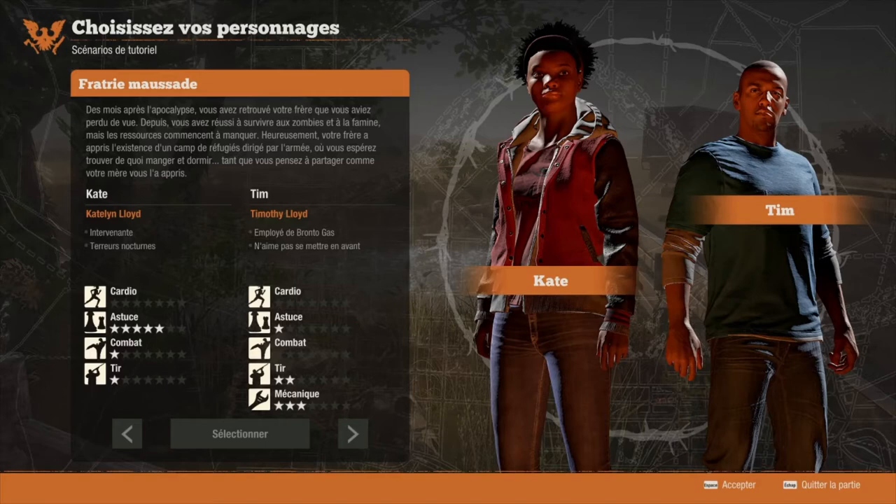Des mois après l'apocalypse, vous avez retrouvé votre frère que vous aviez perdu de vue. Depuis, vous avez réussi à survivre aux zombies et à la famine, mais les ressources commencent à manquer. Heureusement, votre frère a appris l'existence d'un camp de réfugiés dirigé par l'armée. Vous espérez trouver de quoi manger et dormir, tant que vous pensez à partager comme votre mère vous l'a appris. Voilà le premier des quatre duos proposés avec le tutoriel.